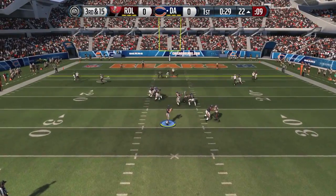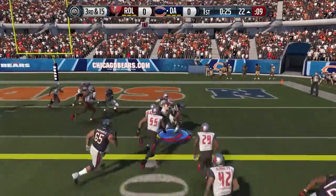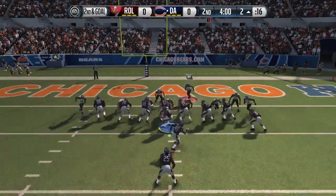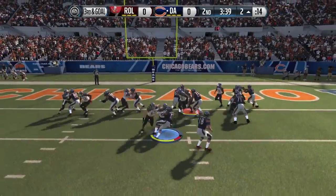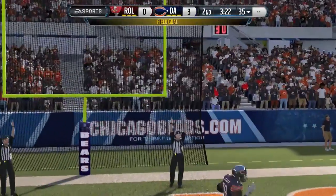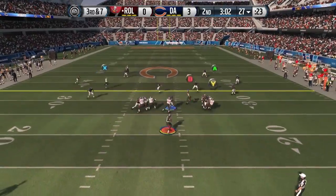Nothing was open for him; I got a nice sack taking away all his routes. Then he had a nice delay route out of the backfield to make it first and goal, followed by a fullback dive down to the three yard line. Starting the second quarter, I've only had one play on offense — he's definitely controlled the game. I made a great goal line stand, but he barely made a field goal. He's up 3-0 and I'm finally getting on offense.